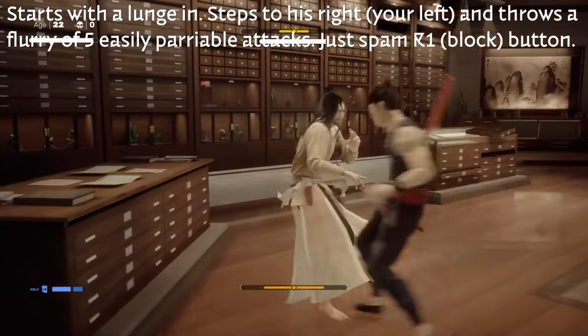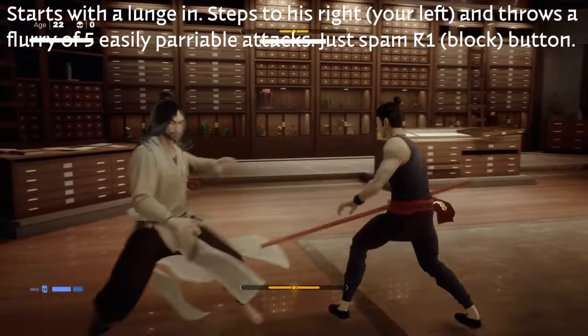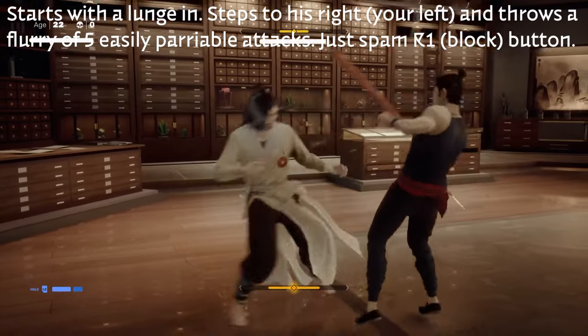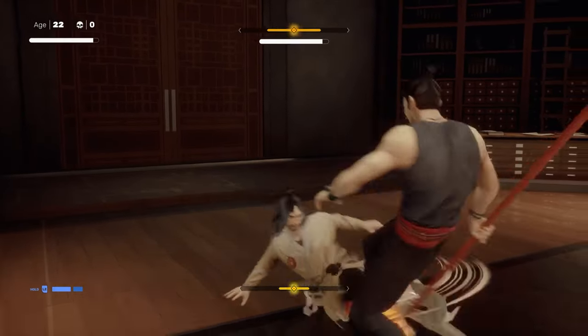If he starts in with a lunge, he's going to step to his right — which is your left — and then throw a flurry of five punches. These are really easy to parry, so just spam the R1 button, the block button, and you can actually parry every single one, and then follow up with some damage.